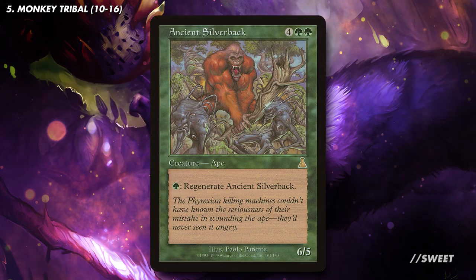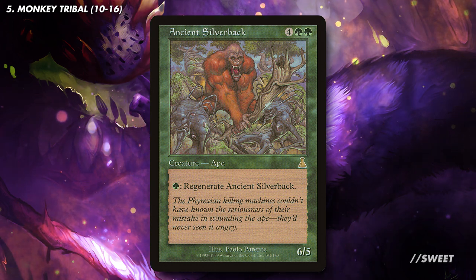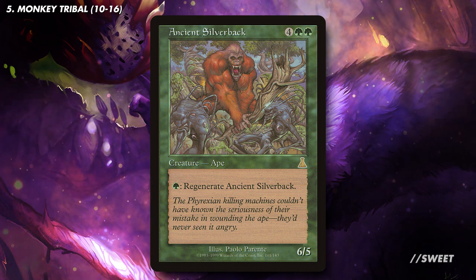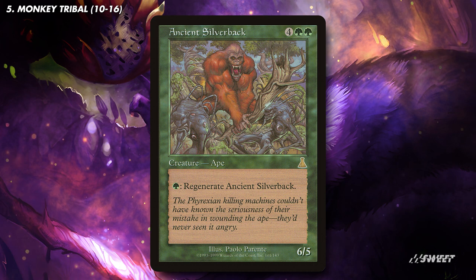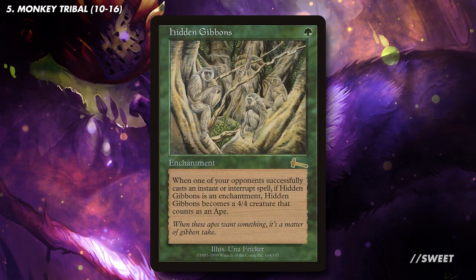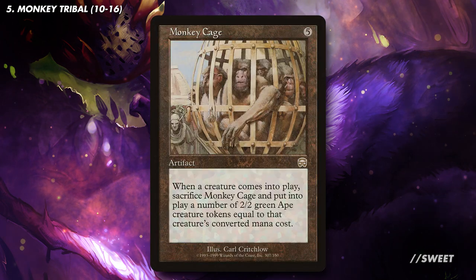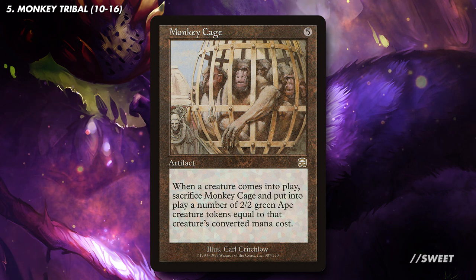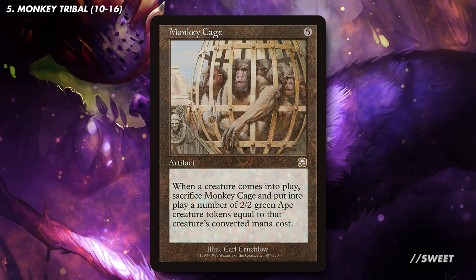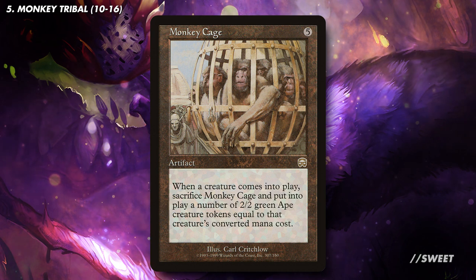Then we have Ancient Silverback, which — no word of a lie — is probably my favorite Magic card ever. It was a standout card in the first Magic deck I ever had as a kid, and is the reason I might be building this deck myself, so I get a chance to play with it again. That regenerate body is just awesome. You also have a card like Hidden Gibbons, which very quickly turns from being a 1-mana enchantment into a 4/4 ape. You then finally have Monkey Cage — this has the potential to make a lot of monkeys, but generally I would want us to be the one to play the next creature. Paying 5 for this only for our opponent to play a 1-drop sounds miserable, but if you play this and then cash in a load of bananas to cast something big, it'll make us a whole board state of monkeys.